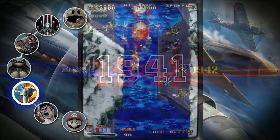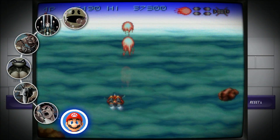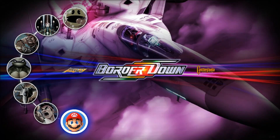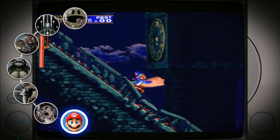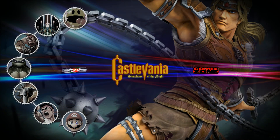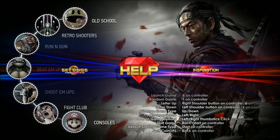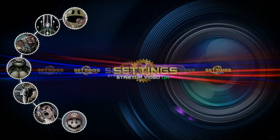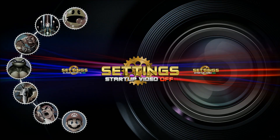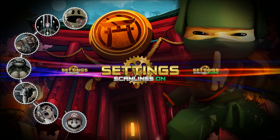Alright, so it looks like we have an additional menu here — this is the new one, which I'm assuming is consoles. And here's going to be your consoles. If you go down one more, you're going to have your settings menu where you can change the themes. You can do a startup video on and off, glass effects on and off, scan lines glowing, scan lines on.